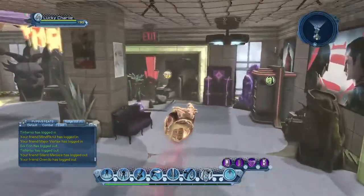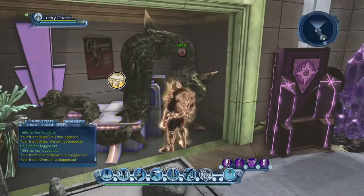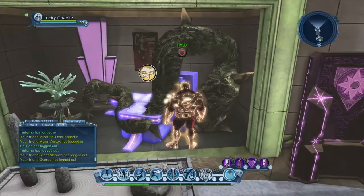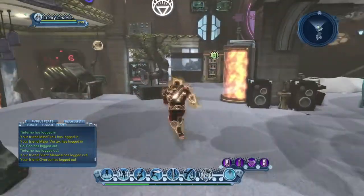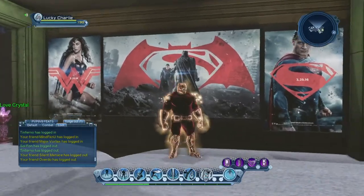Without buying, without using Marketplace Cash. If you take that vine out of there that I added to it, that is your R&D station — it's a little mini-size one that is smaller than the one in the Watchtower.